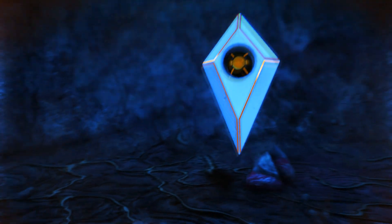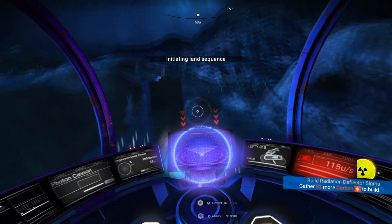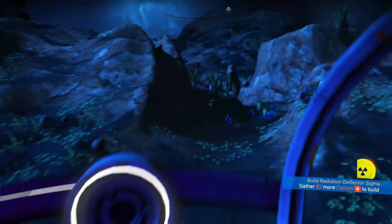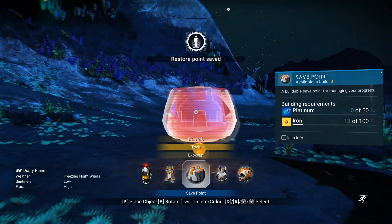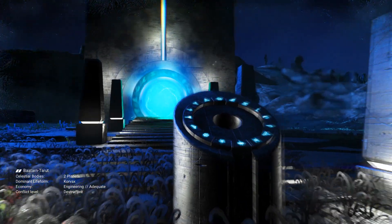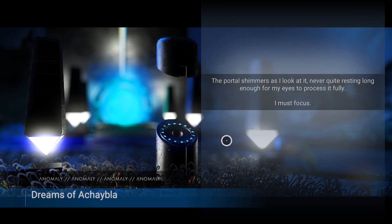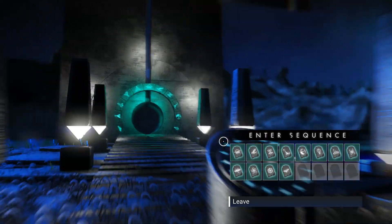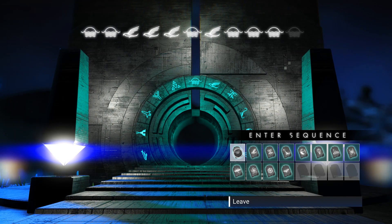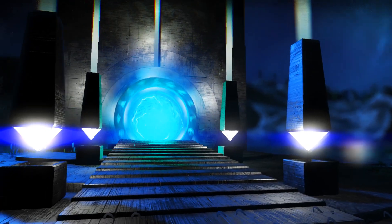Upon finding and unlocking the second and final glyph, we can start the fun part. First, travel to any planet and search for a portal. To find a portal, you must first go to a monolith by using a signal beacon. Second, choose the path towards said portal. Upon reaching it, recharge all the glyphs using Iron, Heridium and Plutonium, and input the portal address you see on the screen right now.